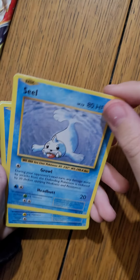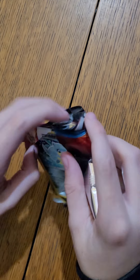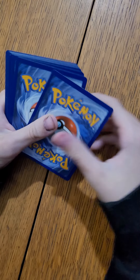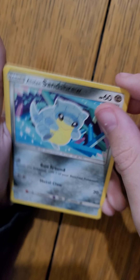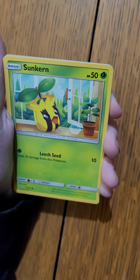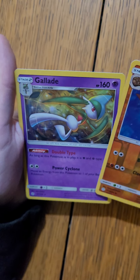Not that much luck that time. Pokemon Sun and Moon Cosmic Eclipse - my last pack. Fire Energy, Clefairy, Pignite, Zangoose, Alolan Sandshrew, Ponyta, Sunkerp, Cosmog, Psyduck. Reverse is Ninetales and the rare is Gallade Holo.